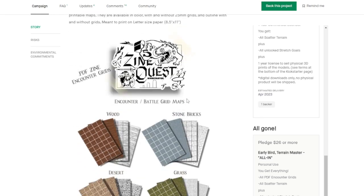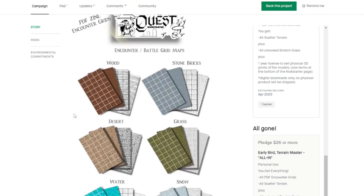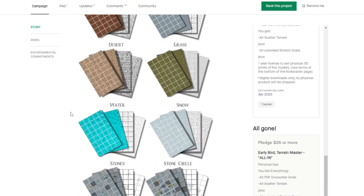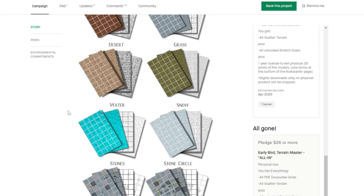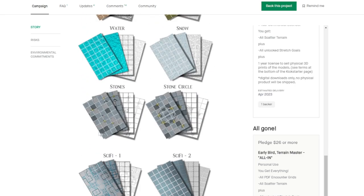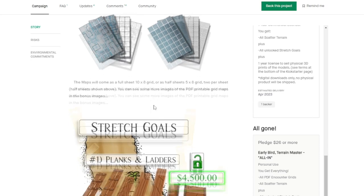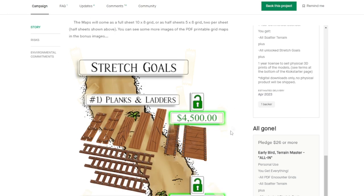Now this is where we get into some of the PDFs that you're going to be able to print out and produce maps relatively quickly if you didn't want to create 3D printed tiles. This is a fast way to have all kinds of different printable terrain and you can scale it to whatever you want — typically it's an inch grid.